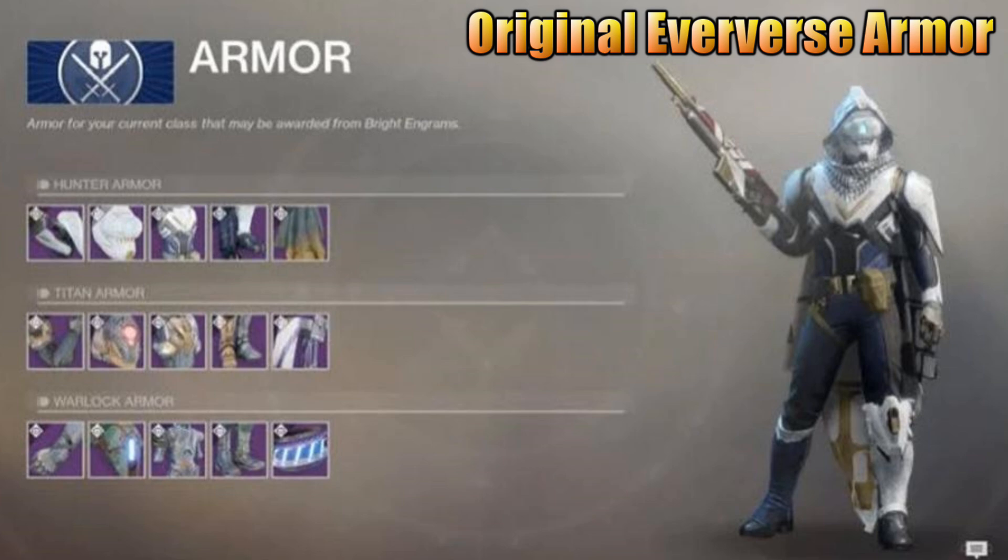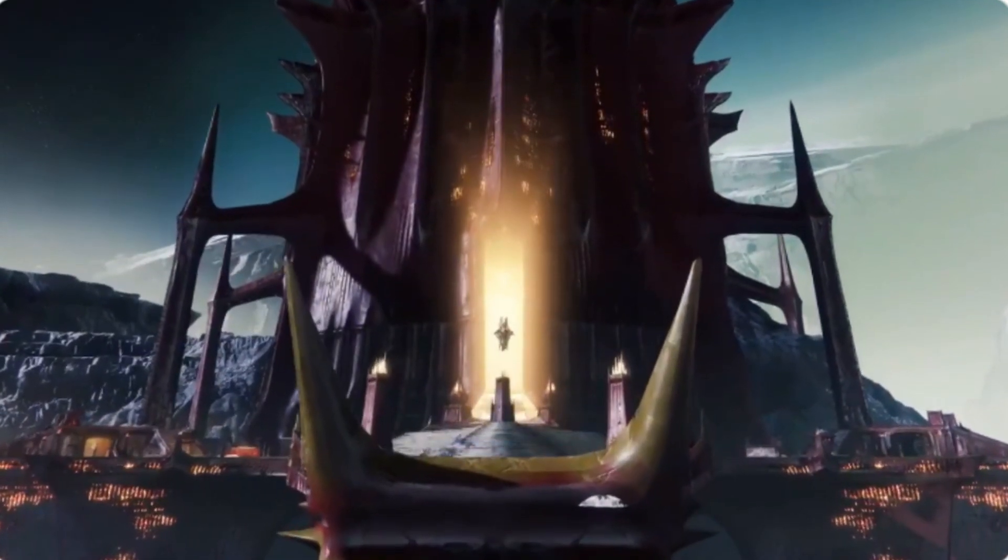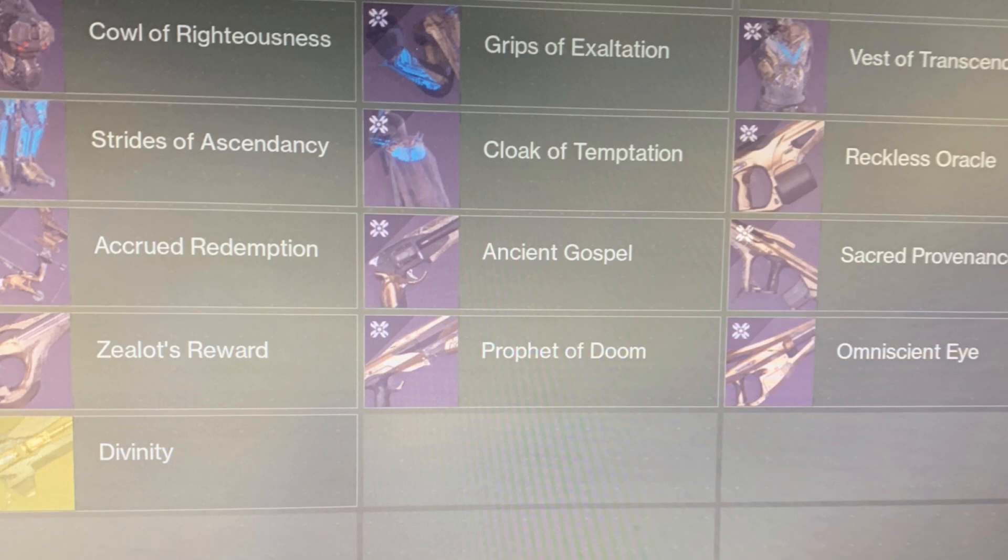What we do have are pictures of the Hunter's armor and a small snippet of the Warlock armor, both of which look very familiar no doubt. Moving on from here, let's take a look at some of the new raid weapons. We don't get to see them individually, but they are all listed in this picture along with the Hunter raid armor.